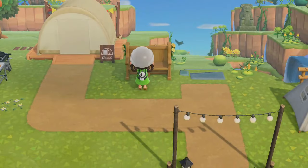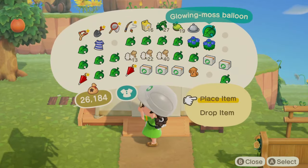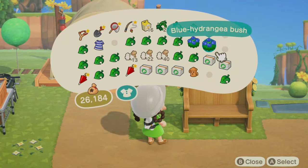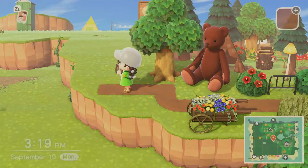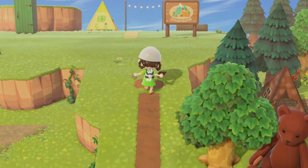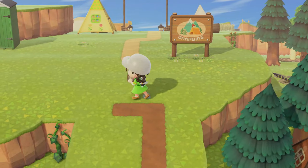That bench is such a good item — I love it so much in that swatch, it matches the fence perfectly. And of course we've got to get a glowing moss balloon — I love that you can customize those in different colors, I should really put them in all the colors. Here I am connecting the dark path with the lighter dirt path, kind of interlocking them, and I think it looks pretty cute.